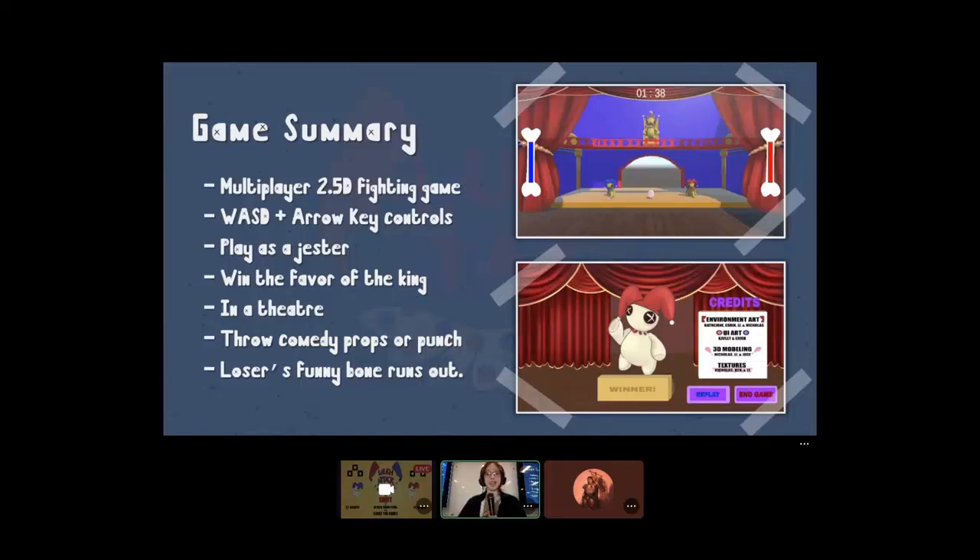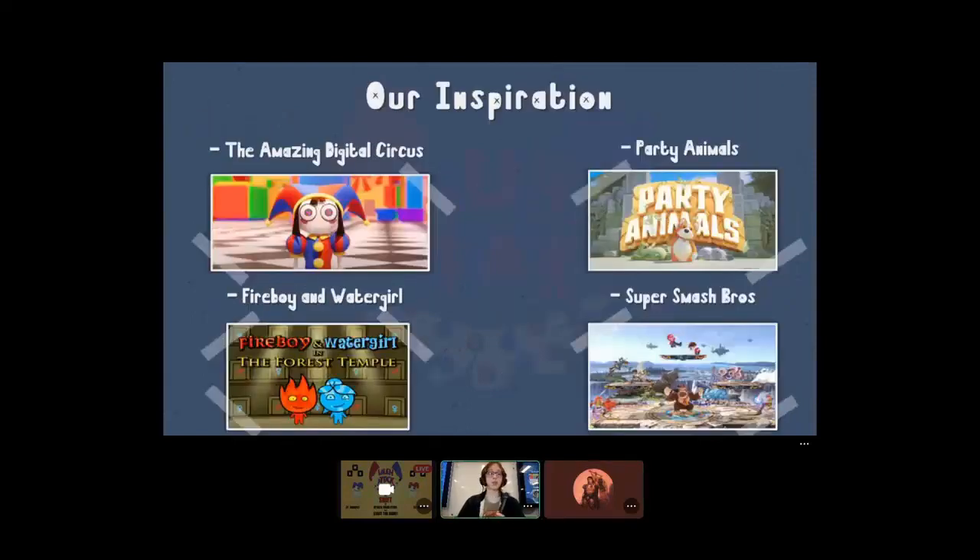Some of our inspiration included the new show The Amazing Digital Circus for things like colors and the little jester hat. There's Party Animals for the characters' bodies and models. Fire Boy and Water Girl for our current motion and controls. And Super Smash Bros for the fun fighting aspect it provided.